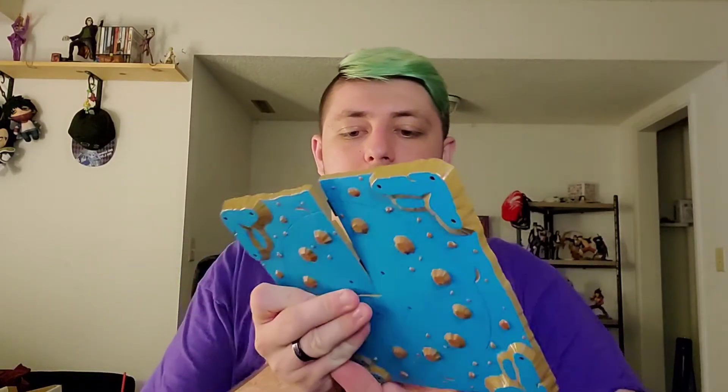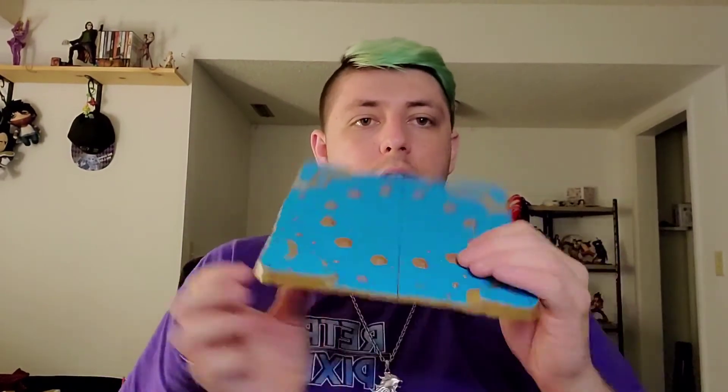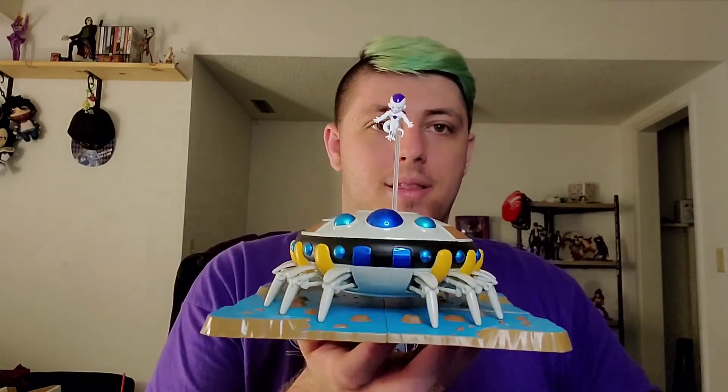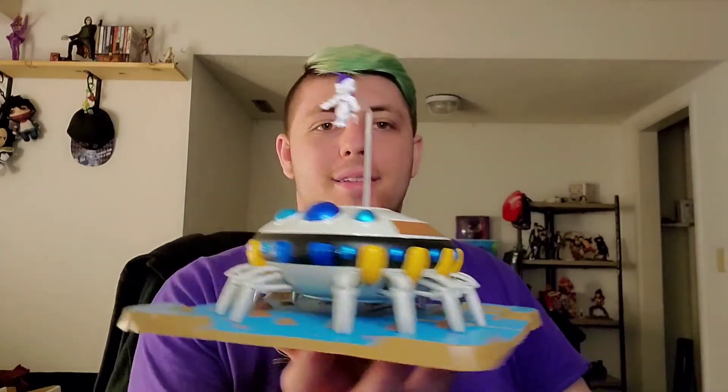So the ship came with a plastic board — kind of like the Namek surface — and that last piece goes right in there. There we go — it stands like that, that's so cool! And then you just take Frieza, put him right there — look at that. That is so cool.